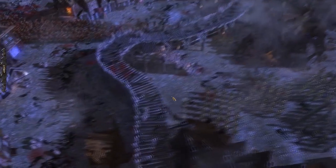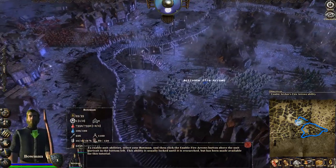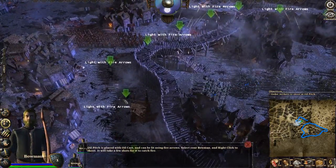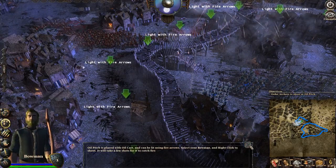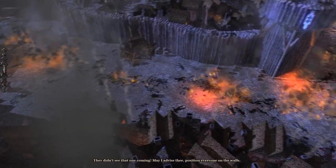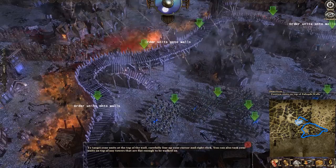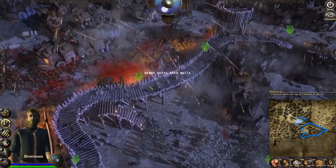I'm just going to select our archers and switch to fire arrows. Oil pitch is placed with an oil cart and can be lit with fire arrows — select your bowmen and right click to shoot. I think if you don't get them to target it, they will do it automatically anyway. Position everyone on the walls. The archers are doing it; we shall decimate them. My lord needs Vougiers — let's put them up on the wall to repel attackers.